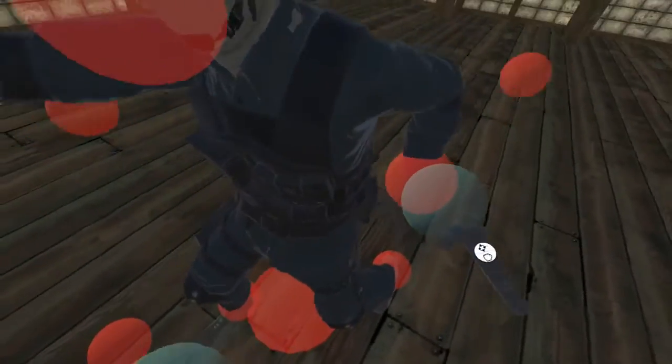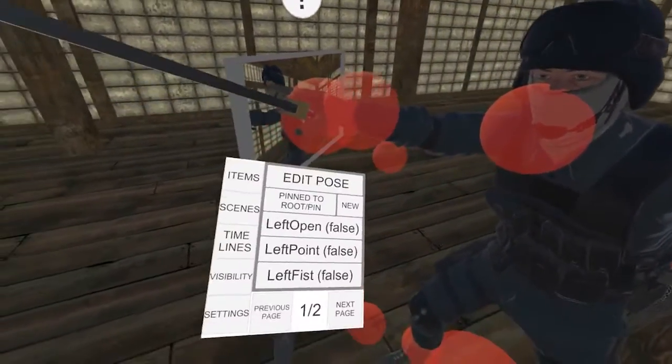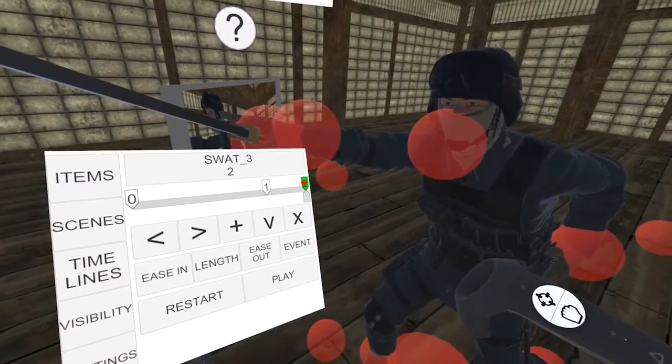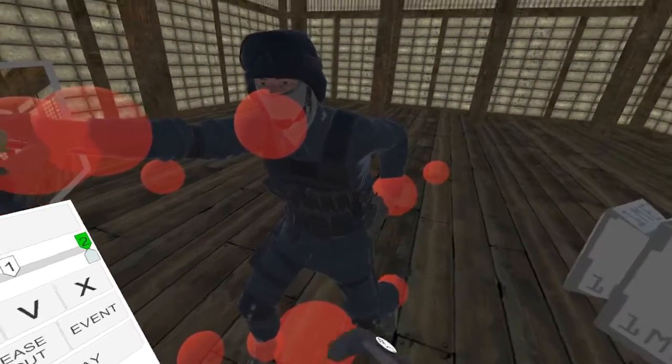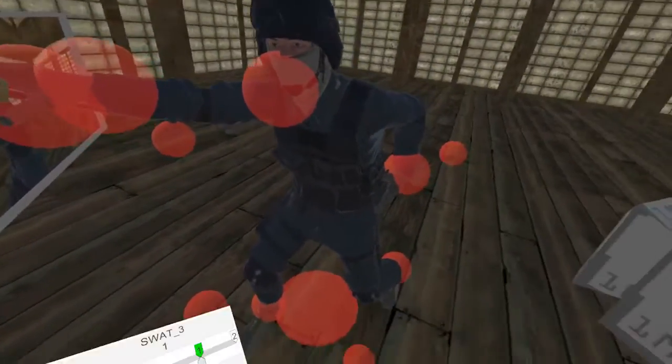So let's grab and move him forwards and move like so. And that's looking good. Now we hit Edit Pose again — it turns green — and if we click on this keyframe in the timeline, you'll see that he doesn't change. That's his new pose. Go to the frame before and hit play, and he does a slash.